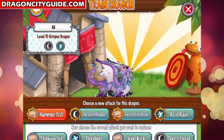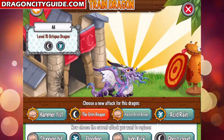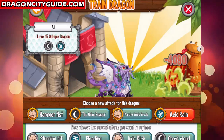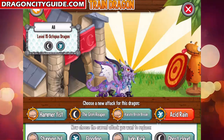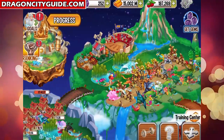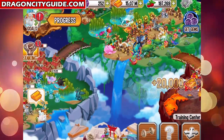You can train the Octopus Dragon with Hammer Fist, Grim Reaper, Karate Brick Break, and Acid Rain. The Grim Reaper and Acid Rain are the most powerful attacks for this dragon. That's it for the Pirate Island event — I got both dragons!